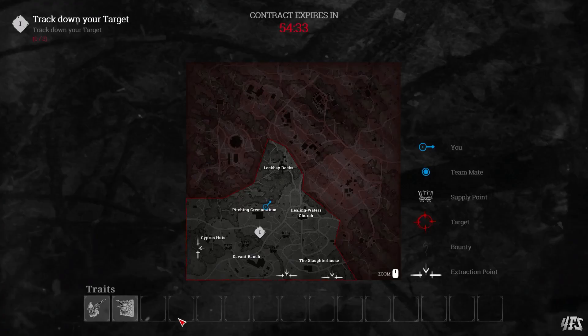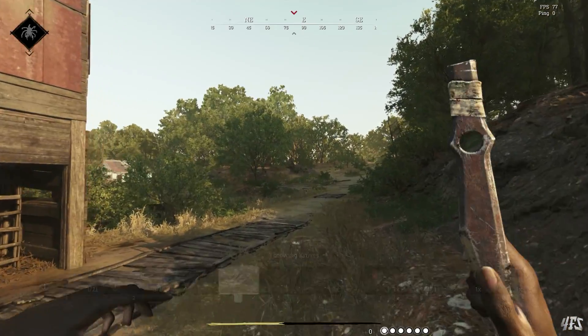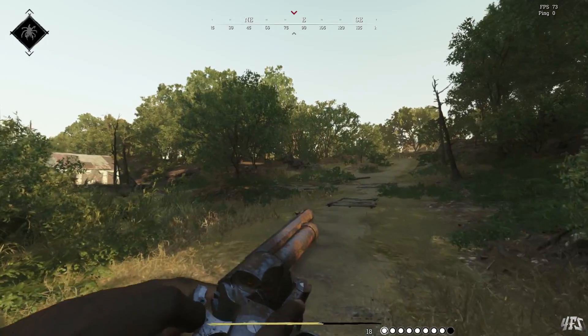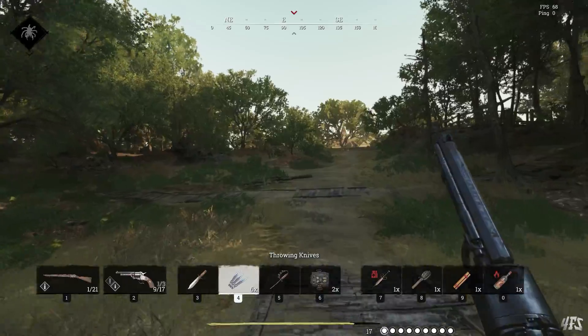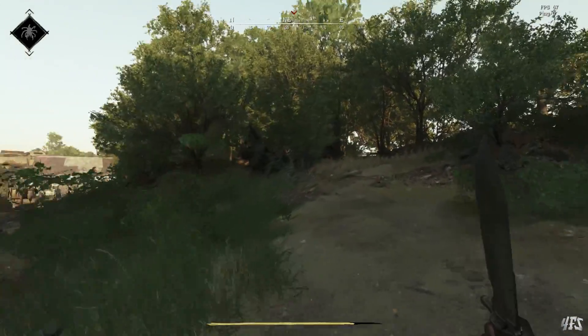We also have two new world items: the pitchfork and the shovel, both of which you can pick up and use like the axe, hammer, or lanterns. The pitchfork is a piercing weapon like a bayonet, and the shovel is more of a meme weapon that makes a nice thunk sound when you strike a target. I think killing a hunter with it is kind of the ultimate humiliation.